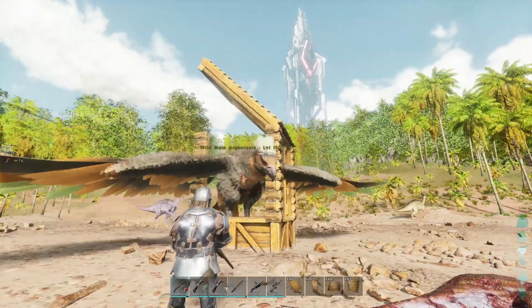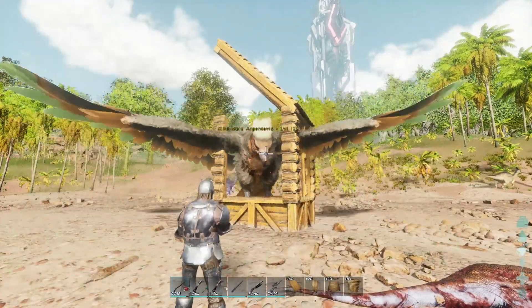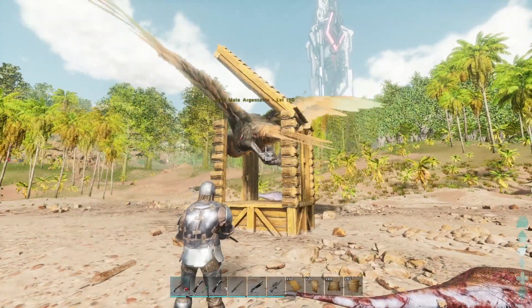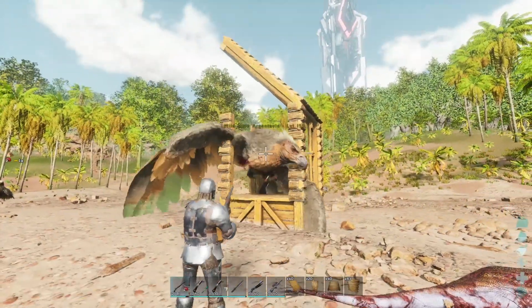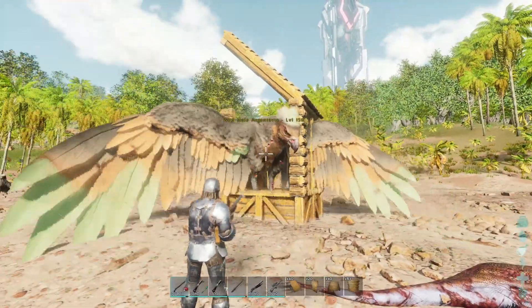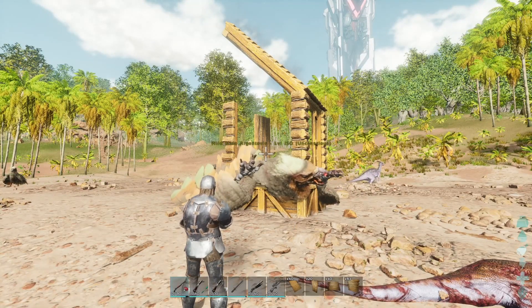You might be wondering why we're not using a crossbow. The reason is that yes, you can knock him out with a crossbow, but there is a 3% chance you kill him, and if he's at all hurt or damaged that chance skyrockets. Argentavis are always typically fighting things, so it's much better to use a longneck. Look at that — boom, he is down!